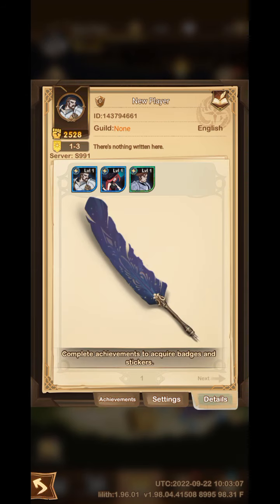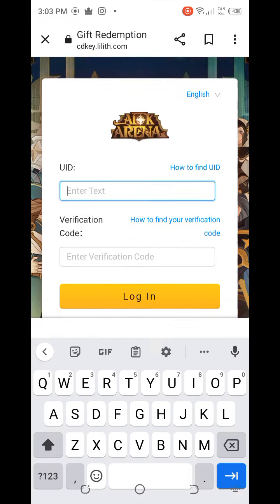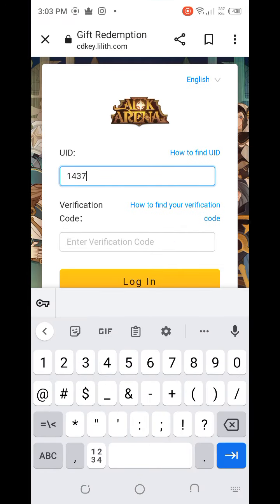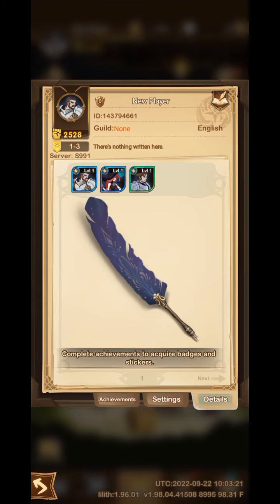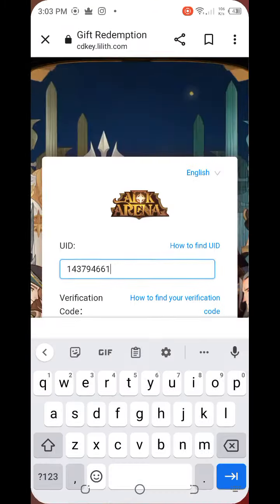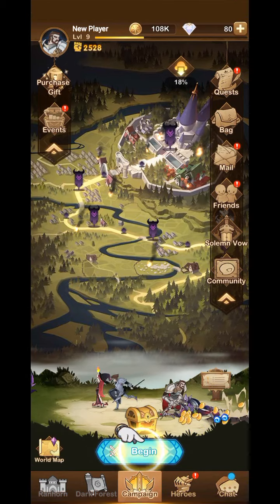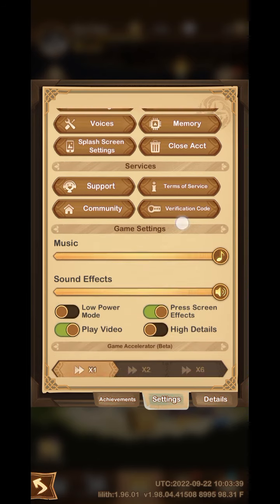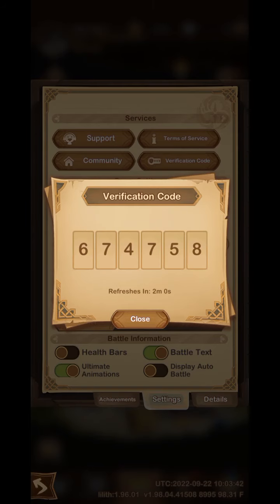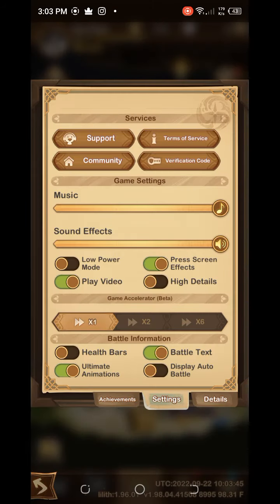My full UID is 143794661. Now you also need to enter the verification code. Go back to the game, click on the profile icon, then click on Settings. In the services option, you will find the verification code. My verification code is 674758.